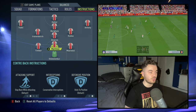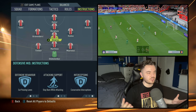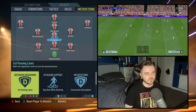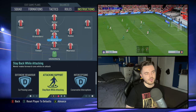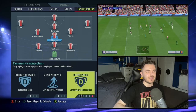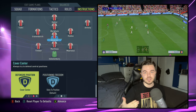With the midfield quartet — starting with Alvarez playing that Rijkaard role — he's obviously the deep-lying playmaker but also an out-and-out defensive midfielder as well, just an all-rounded player. We've got him on cut passing lanes. The attacking support is on stay back while attacking. We'd have ideally liked him on dropped between defenders for the build-up, but you can only have that with two centre-backs or a four-back system, not with three centre-backs. Interceptions is conservative — he's playing that cover role — and defensively he's also on cover centre.